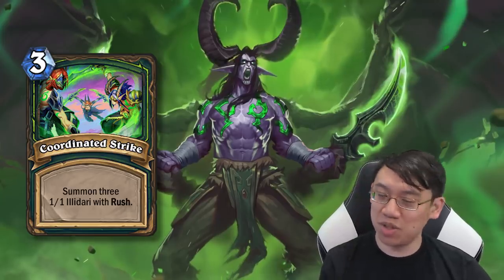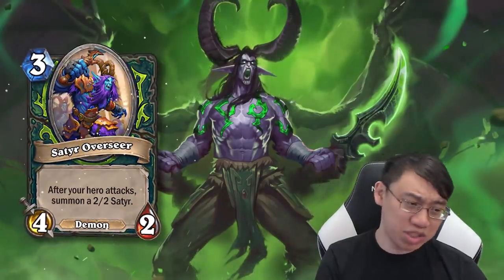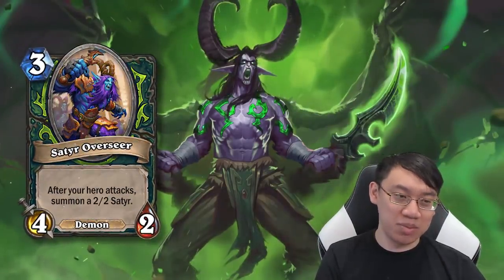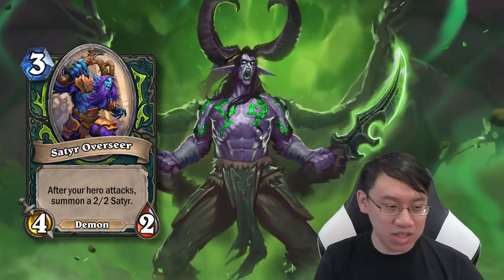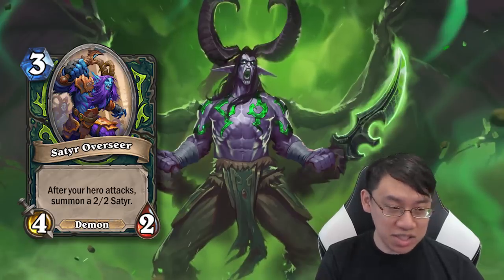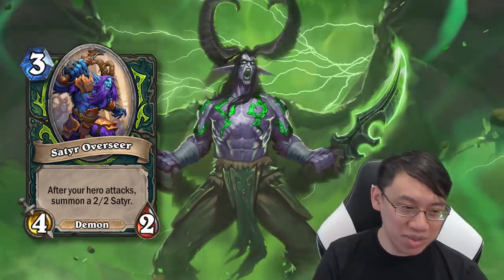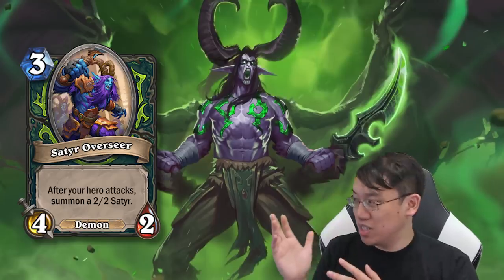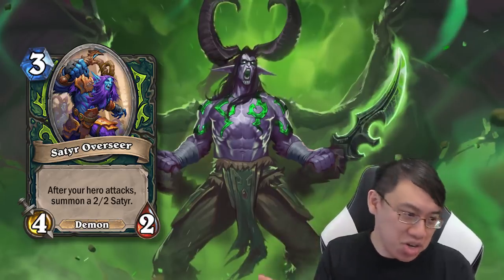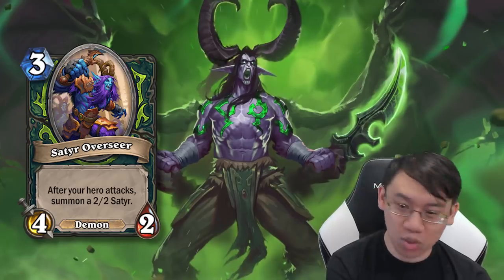3 mana, deal 3 damage flexibly, and also summon a bunch of tokens for you to suck the souls of someday. Satyr Overseer — I think this card is going to be pretty critical in most Demon Hunter decks. 3 mana, 4/2: after your hero attacks, summon a 2/2 Satyr. It itself is also a Demon. It's like a 3 mana 6/4 if you have the ability to attack the turn you play it — so either 4 mana if you use your hero power, or 3 mana if you have a weapon equipped going into turn 3.